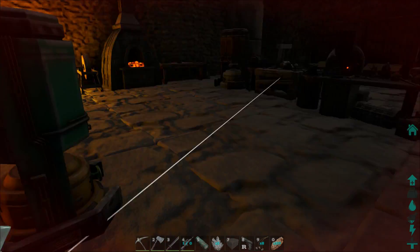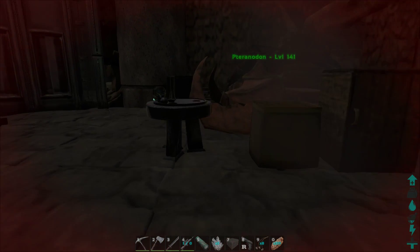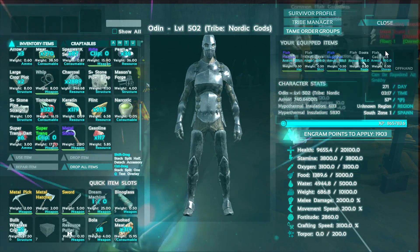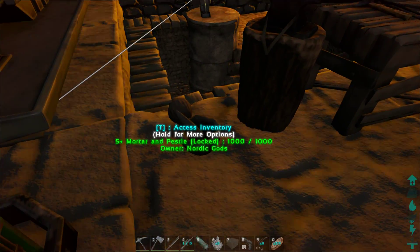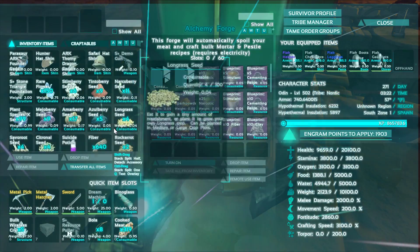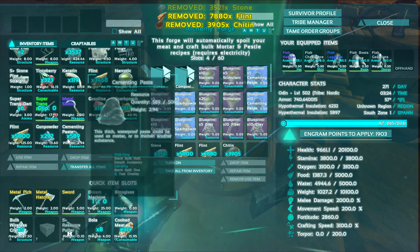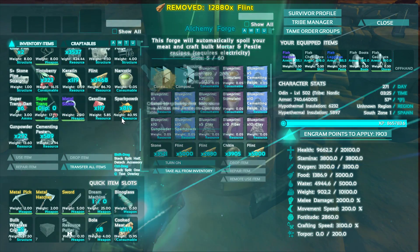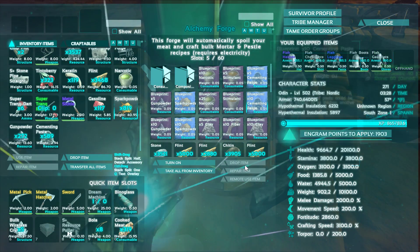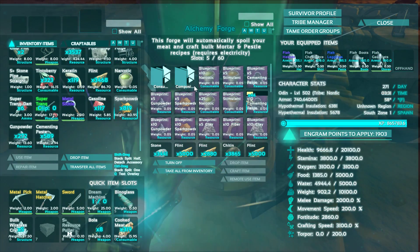We got that powered and everything else powered. Now we will work on getting some of this stuff. We'll take all that and put it in here because I need cementing paste — I'm going to need a lot of cementing paste. We'll turn it on. 440 cementing paste, look how fast that is. It's just amazing.